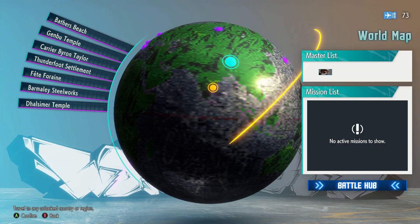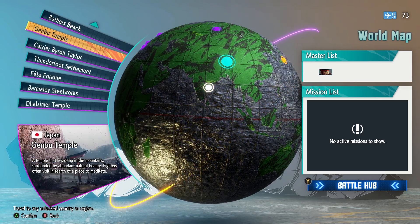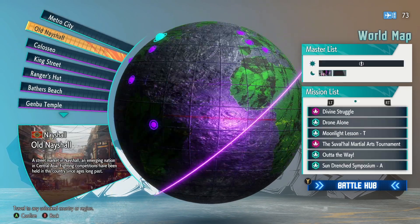Now, I just gave Dalsim all of his specialized items. For Dalsim, it's the instant curry that you get from Neshao Central Bazaar.